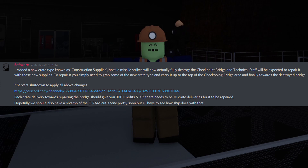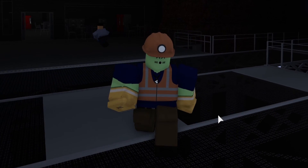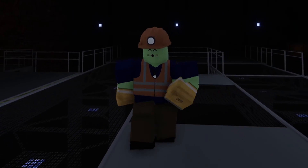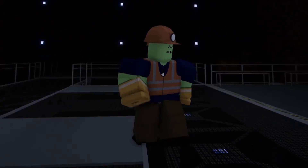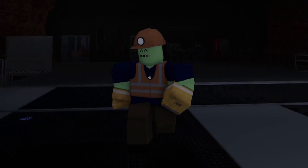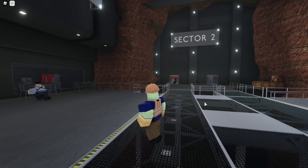Hopefully we should also have a revamp of the C-RAM cutscene pretty soon, but they'll have to see how Ship does with that. Ship is one of the developers for Blacksite Zeta as well. The only other thing that they leaked which is also somewhat important to talk about is bullet projectiles. They will be working on bullets flying out of your gun with actual muzzle velocity, so they have some visual bullet drop. There's a lot of gun stuff coming out with the next mega update most likely.